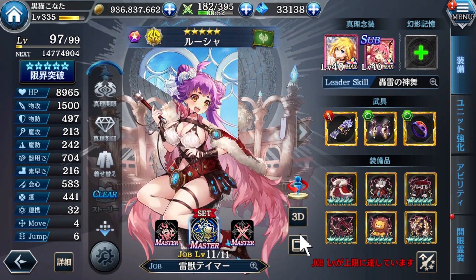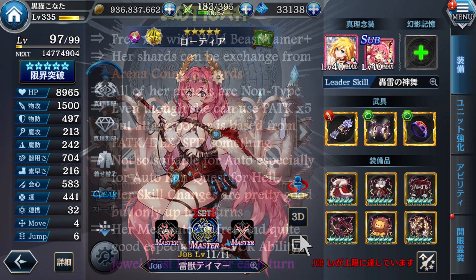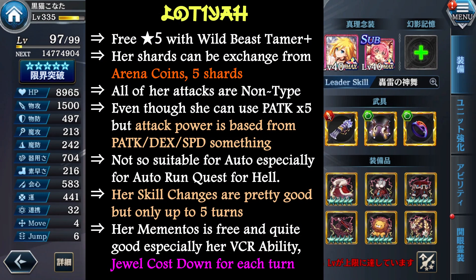Dotya is a free 5-star creator — you can exchange her shards from the arena coin, so you need to transmute her. With this beast master job blast, it's not bad actually, especially with the skill changes. But she is not suitable for auto as well, just like Lucia — so beware. And with this free mementos, which is not really that bad.